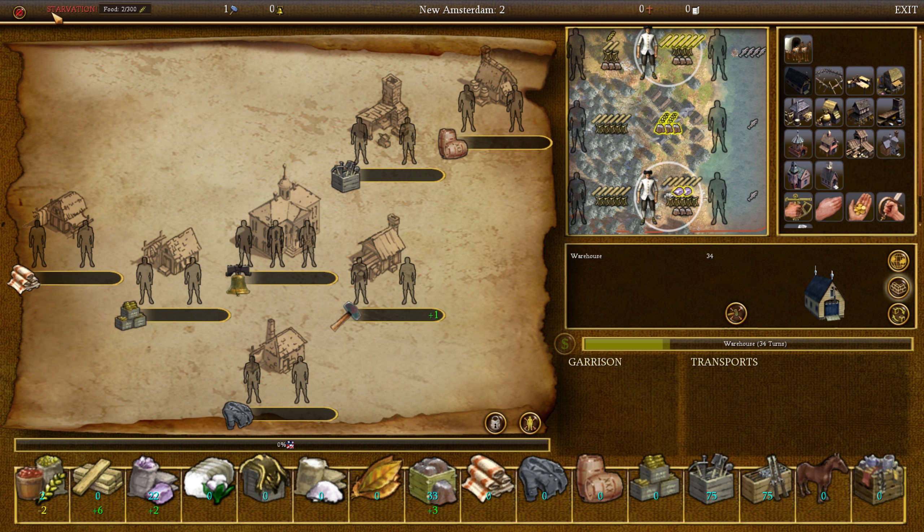Starvation — are we really starving? We are starving. Why are we starving? Oh, because you're doing wood at the moment. Is wood what we want? I don't think wood is what we want. Let's just put you there and lock you in. I feel like we need to get the food, make sure we have the food rolling in. We'll worry about the lumber at some point later.